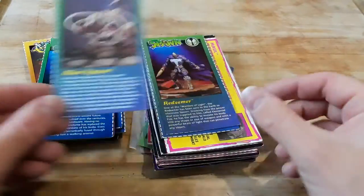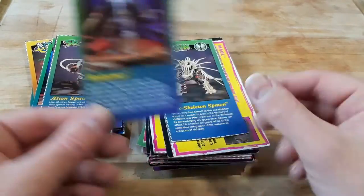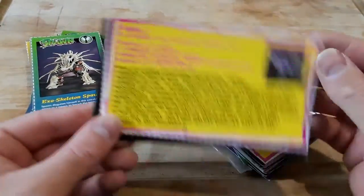We have Pilot Spawn, Future Spawn, Alien Spawn. Everybody knows the real Redeemer is Jesus Christ, right? And we have Exoskeleton Spawn. We got a Maul here — this is from WildStorm.